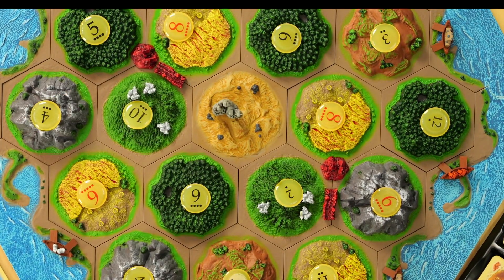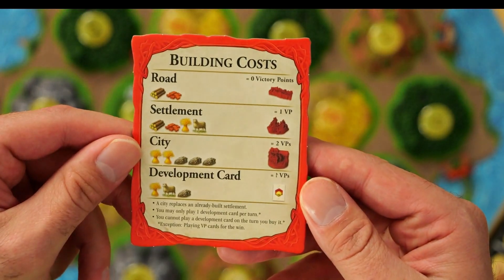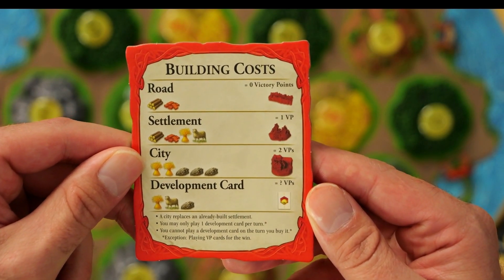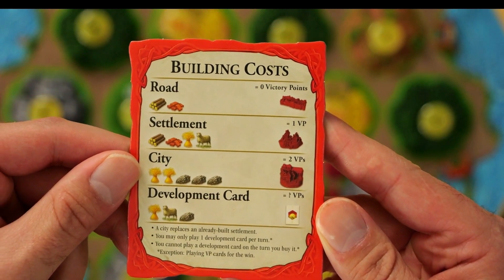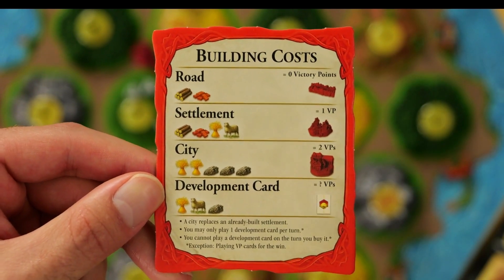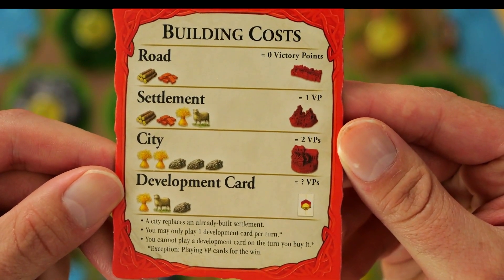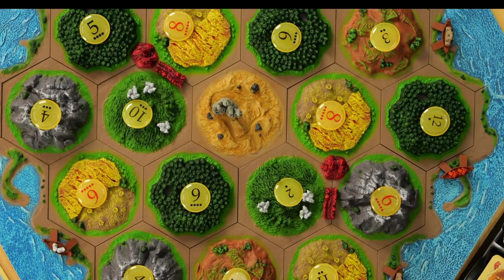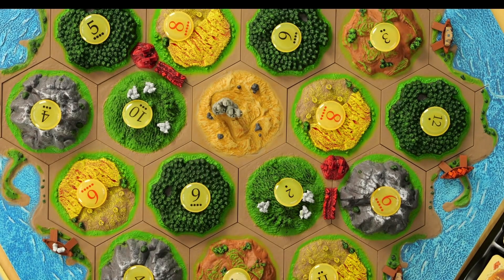The resources come into play because they allow you to build and develop. Here is the card — each player gets one. It shows what resources you need to build roads, settlements, cities, and development cards. The settlement is worth one victory point and the city is worth two. You cannot just build a city outright — you have to upgrade a settlement to a city using those resources shown.